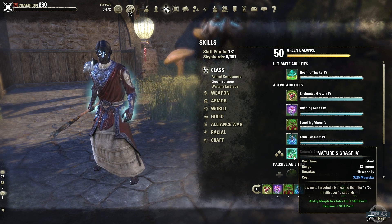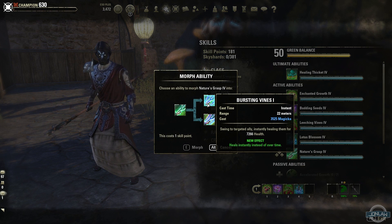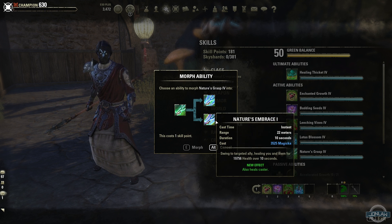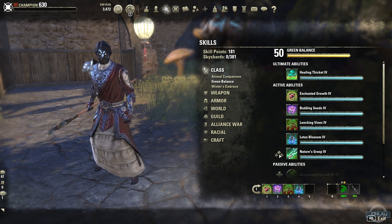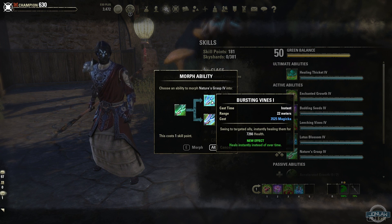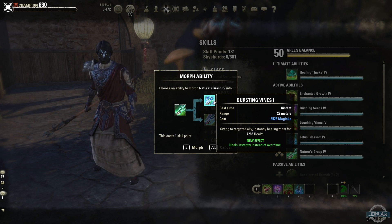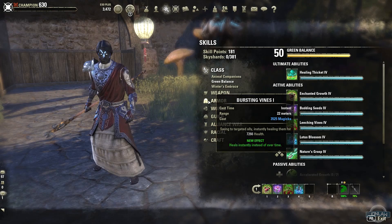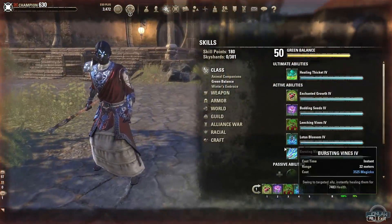Nature's Grasp — swing to an allied target and heal them over time. The morphs are: one heals instantly instead of over time, which might be pretty good, and the other also heals the caster. As a healer I feel like it really depends on your playstyle and how good you are. If you are doing a trial with multiple healers, you'd just choose to heal instantly over time and won't really need the caster heal. Bursting Vines I do believe is one for slightly better players.